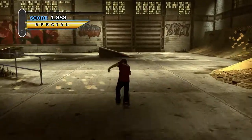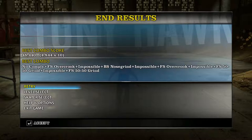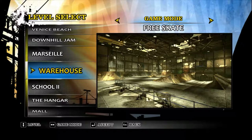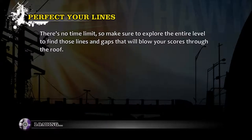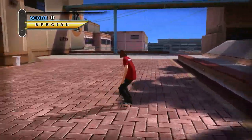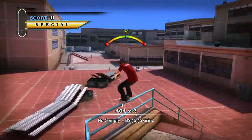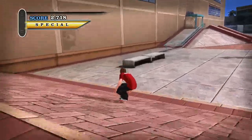This is the original first level that everybody learns on. Let's go to the school, which is the second level unlocked after you complete four of the missions on the first park under career. Then you get to go to the school, which is the next level you get to play on.